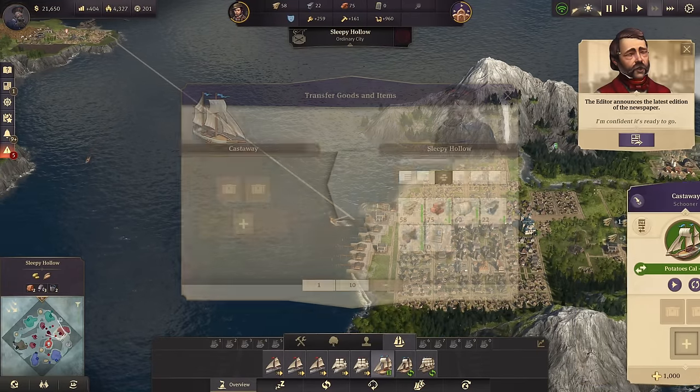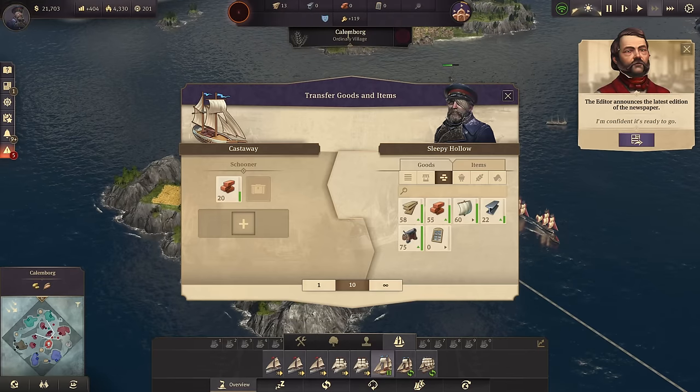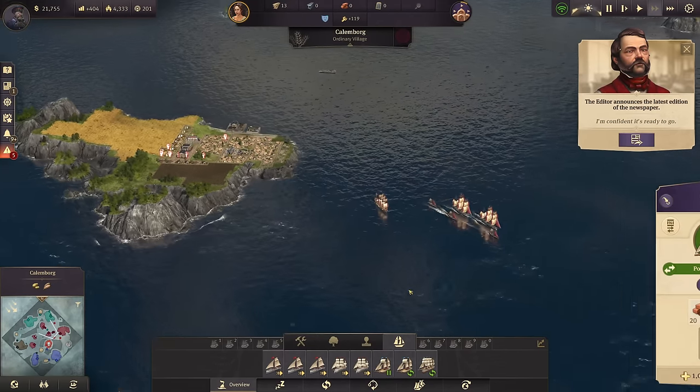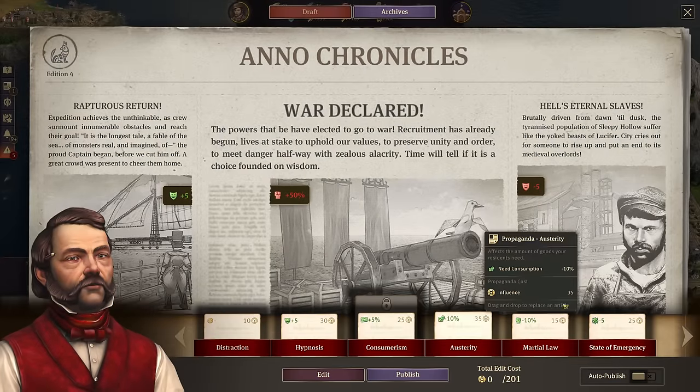Castaway can actually be used now for delivering some bricks over to my other island, Kallenburg, and also some timber. The reason for that is we want to get a police station up there, even though technically it should not be required with the artisans.